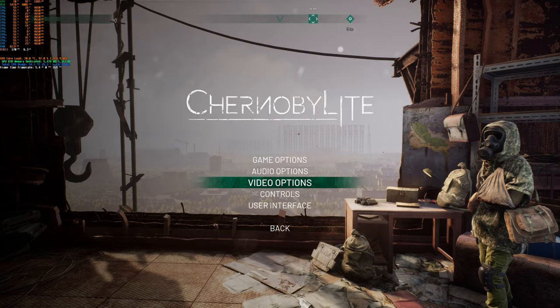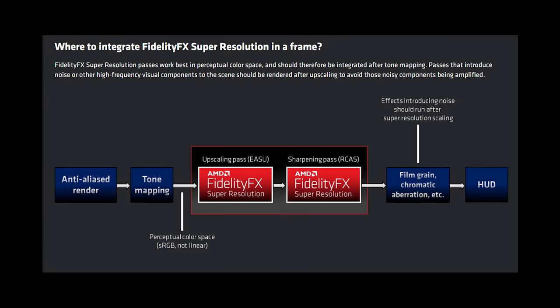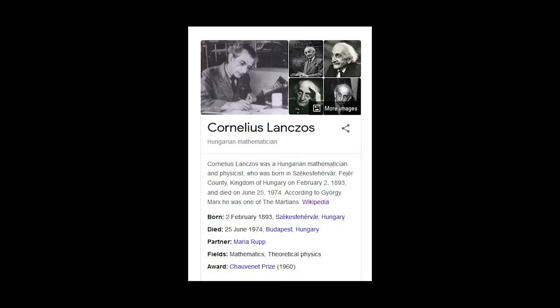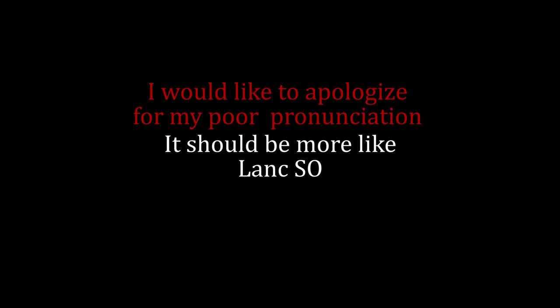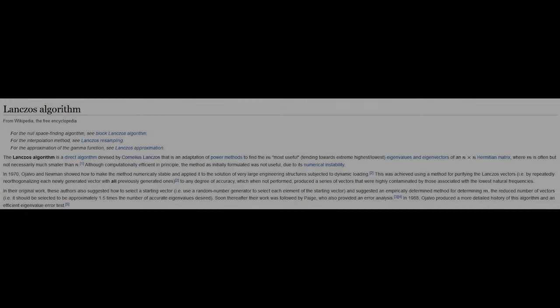FSR and DLSS are almost nothing alike despite being next to each other in the graphics options. While they both allow for greater frame rates at resolutions like 4K by rendering at lower resolutions, that is where the similarities end. This slide from AMD about render pipelines shows clearly that FSR is an upscale pass and a sharpening pass, applied after anti-aliasing but before other post processing. This is done on a frame-by-frame basis, and that's pretty important to keep in mind. The upscaling is essentially an improved Lanczos 2 upscale — you've probably heard of that, it's used in things like OBS — though it skips some of the more expensive instructions and implements them in a slightly faster way.